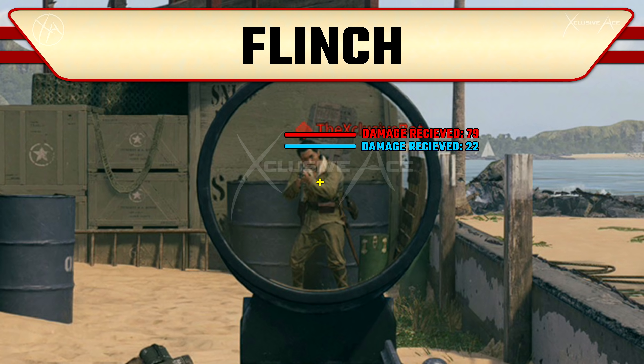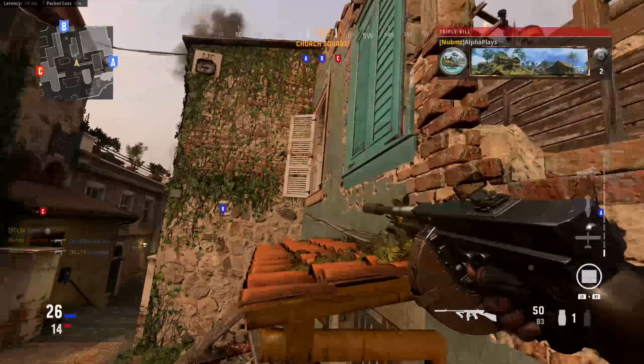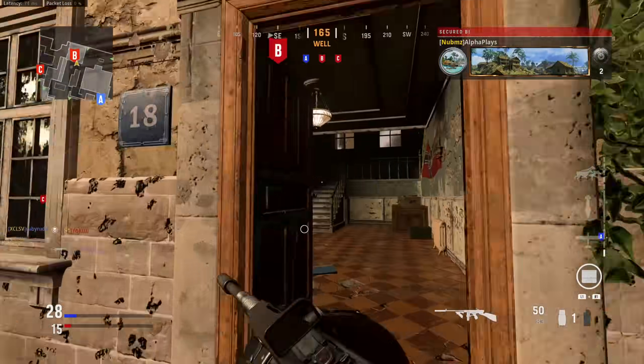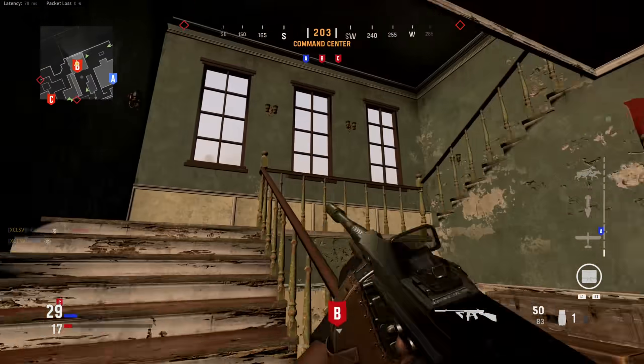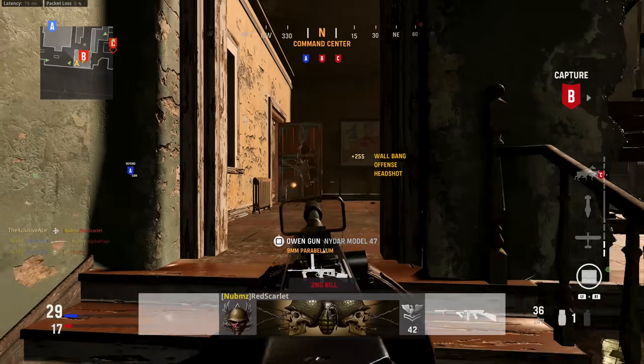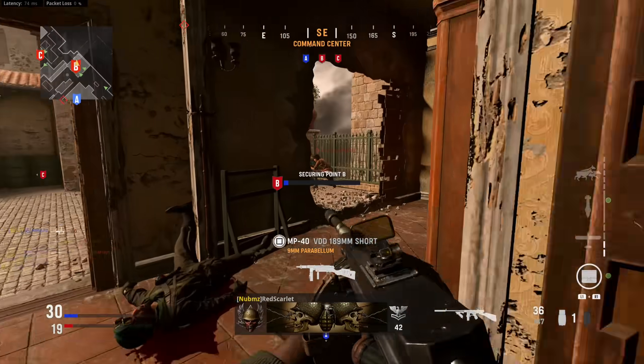This isn't fully proportional — dealing double damage doesn't mean double flinch — but the point is: the more damage dealt per shot, the more flinch you inflict on your enemy. This was a little unexpected because we didn't see this mechanic in Modern Warfare. Honestly though, I think it makes sense — you should flinch more if someone shoots you with a high-damage LMG compared to a very low-damage SMG. But that definitely doesn't paint the whole picture.